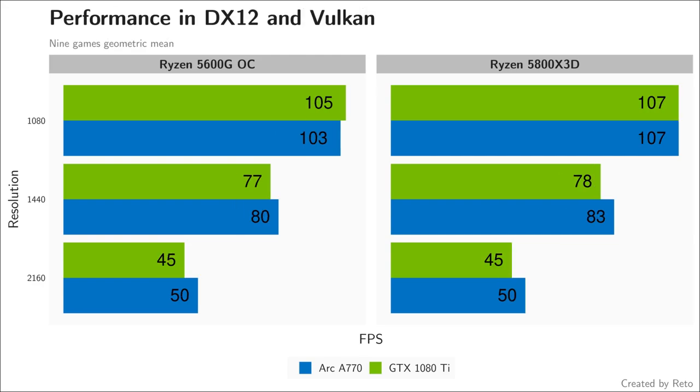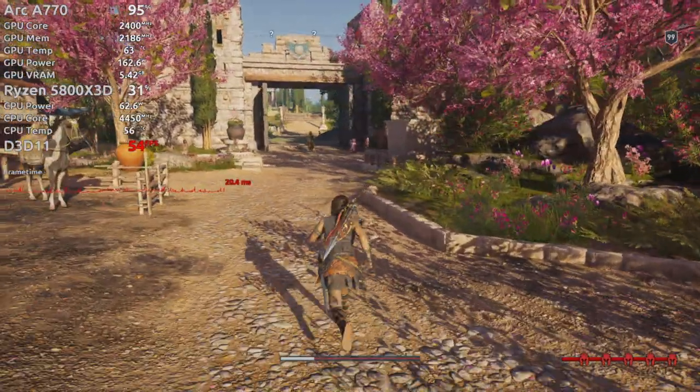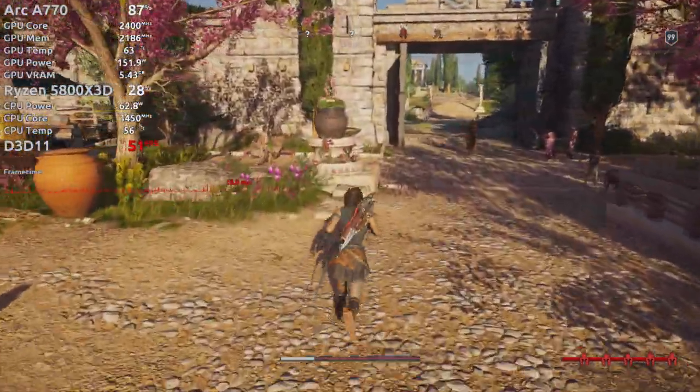In summary, in modern DirectX 12 and Vulkan games the A770 performs well — we already knew that. Interestingly, Horizon Zero Dawn and Cyberpunk can perform well but scale on CPU performance at lower resolutions. In some games we need a faster CPU to push through what is likely driver overhead. We observed this behavior in DX11 games like AC Odyssey and Thief. Benchmarks are helpful but only tell part of the story.